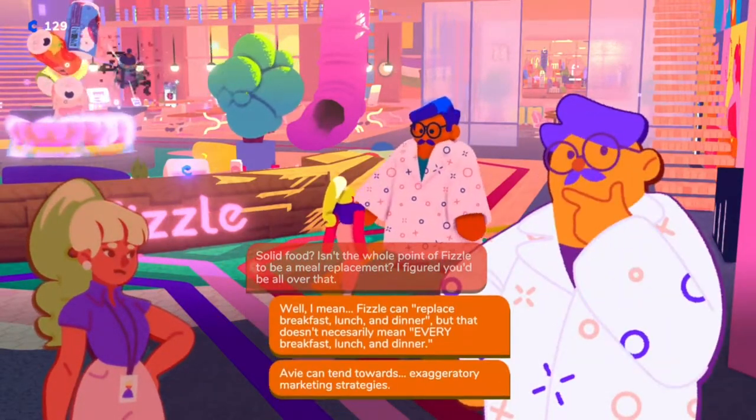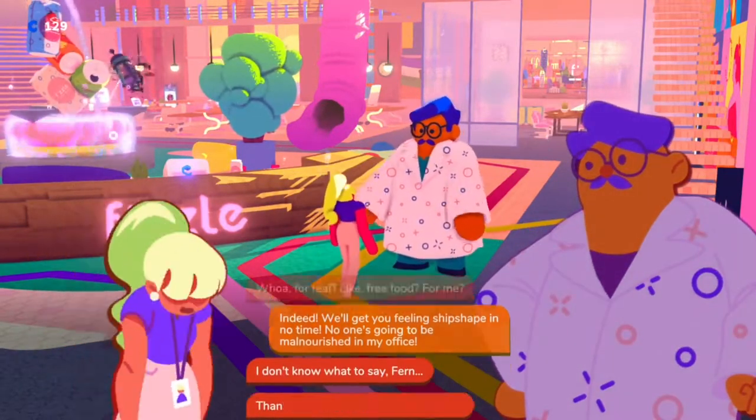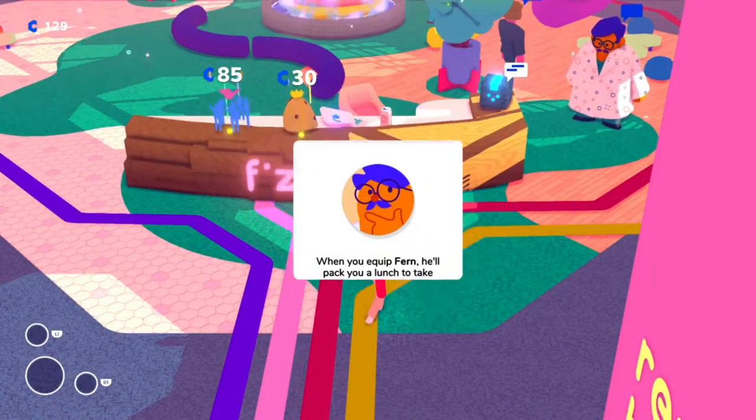Once you level Fern up to the second level, he'll pack a lunch for you that you take into the dungeon. This takes up one of your weapon slots, but you can throw it against the wall to drop food out of it a few times to heal yourself.